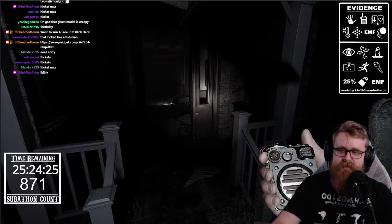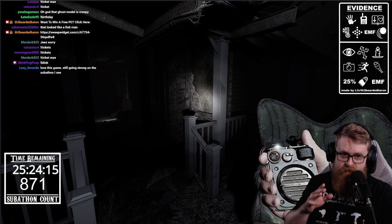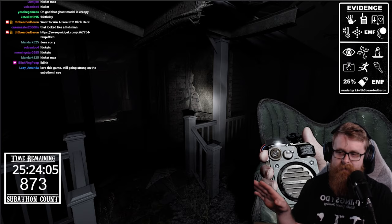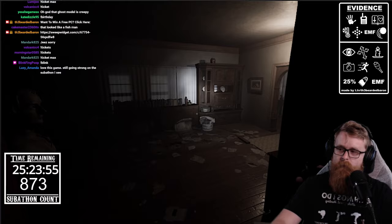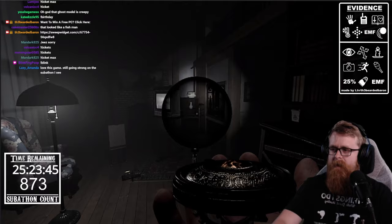This is the spirit box and this is the lens device. The spirit box — you're constantly on open mic in this game, you don't need to hold anything down. You can communicate with the ghost just by talking into your microphone. With the lens device, what we're looking for is little ectoplasm — it kind of looks like a stain and will glow or blink at you.